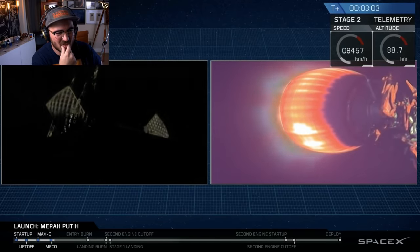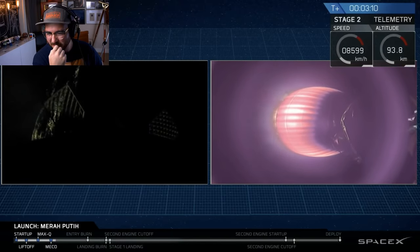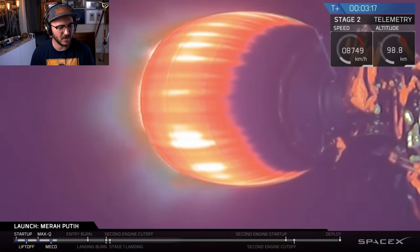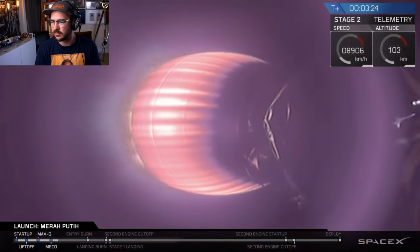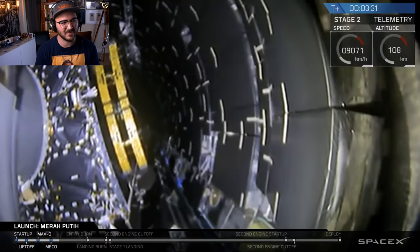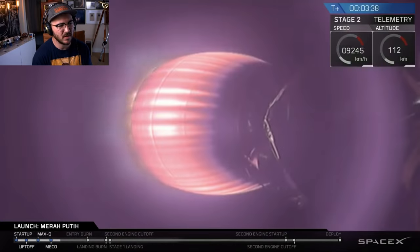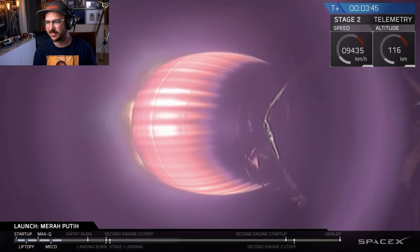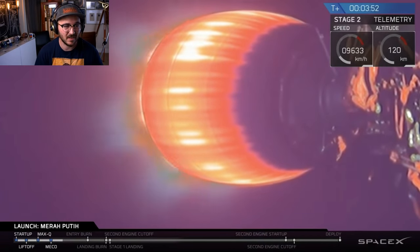Look at that booster getting hit by the exhaust. In about 25 seconds we'll have fairing deploy — those fairing halves will split away from stage 2 and make their way back down to Earth, while stage 2 continues on with the Merah Putih satellite to its parking orbit. The MVAC had a really solid startup and all temperatures look good. The burn is going nominally. There it goes — fairing separation confirmed. A successful separation of the fairing. Once in the vacuum of space, we don't need it anymore so we get rid of that extra mass.